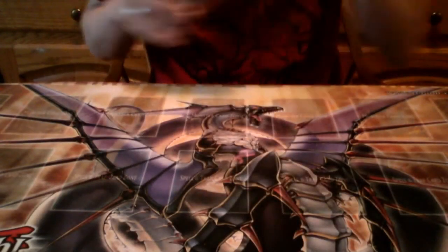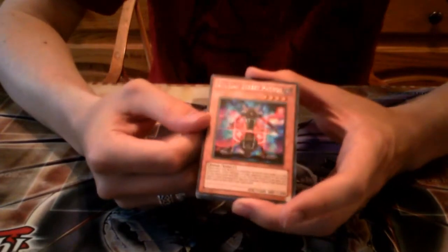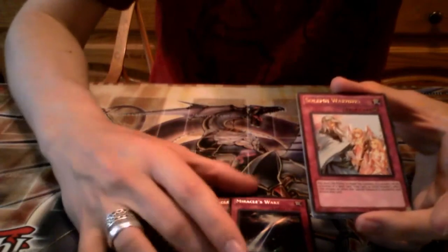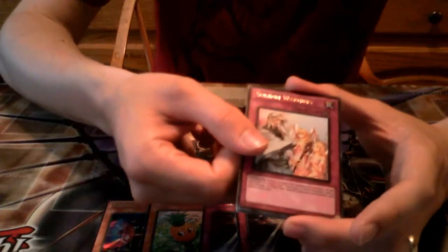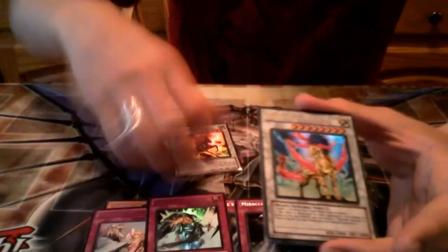Let's do a recap in order of rarity. I didn't pull any Ultimates, which usually happens when you pull multiple secrets. For our secret rares: four of them — Stygian Street Patrol, Naturia Pineapple, and two Miracle's Wakes. That's freaking awesome. For our Ultra Rares: Solemn Warning, Thunder Unicorn, Chivalry, and we got all three unicorn cards — Voltic Bicorn, Thunder Unicorn, and Lightning Tricorn. For our Super Rares: three of them — Amazonish Shamanism, Unicorn Beacon, and the generic Scrap Archfiend, an awesome level seven.